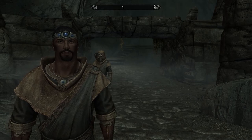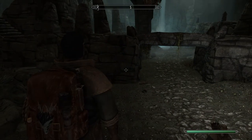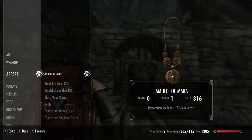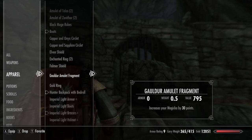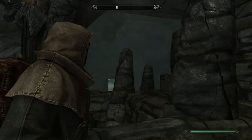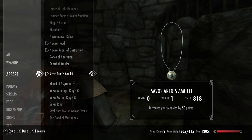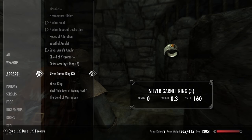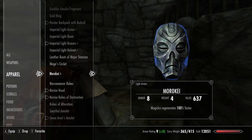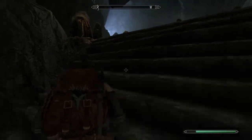First things first, we have to find out how to get out of here. Let me put my hood back on — I don't know why it came off. It removes the Savos Aren headband, the Magus Circlet. Actually, I think I want to put on Morokei — that looks sick. We just got that by destroying Morokei the dragon priest, fun fact.